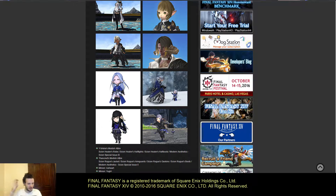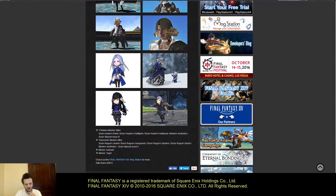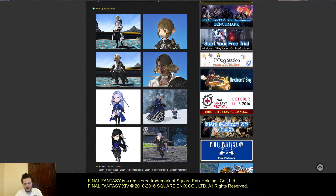Two new minions have also been added — Icehart and Yagiri. I don't think they've added their outfits to the cash shop yet, but it looks like we can almost replicate those in-game anyway. I always love when they do this for NPCs, and I was wondering for the longest time if they were going to add the updated look for Y'shtola.